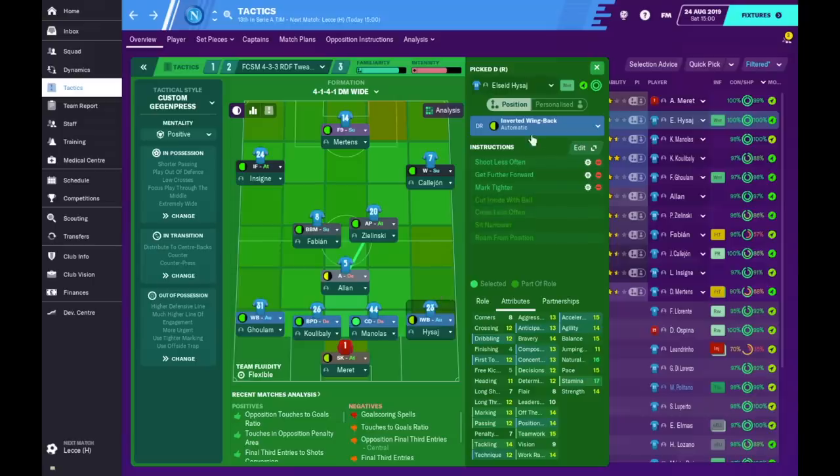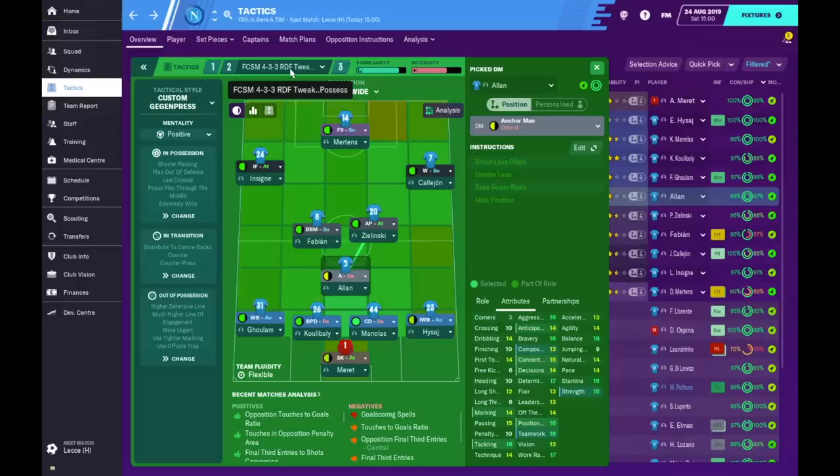The reason I added 'dribble less' on the ball-playing defender is because I want possession — I want him to pass first, dribble later. The inverted wingback has 'get forward' so he can impact the game in more advanced areas. Because he had two playmakers, which I don't agree with, I wanted to change one to a different role. I've changed the DM to an anchorman — I just want him to hold his position while the team on flexible fluidity moves around and possibly changes positions.